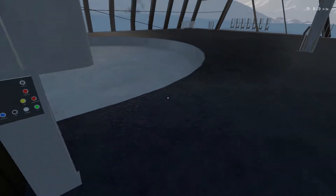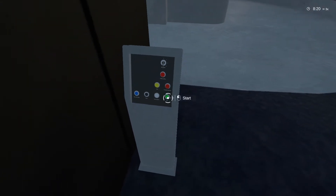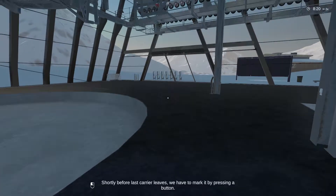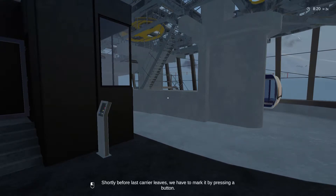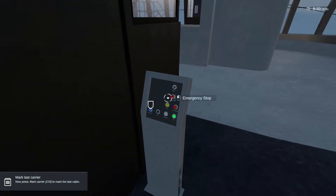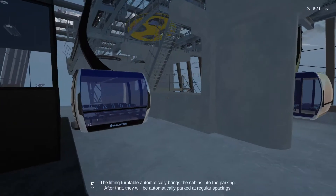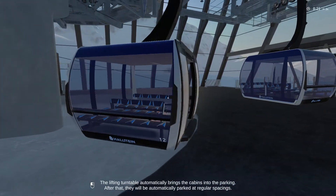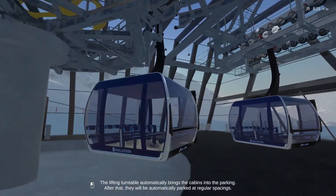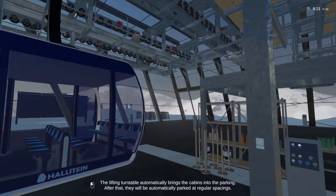I can understand - I get how it works now. I figured it out, I understand. Shortly before the last carrier leaves we have to mark it by pressing a button. Okay, which button? The lifting turntable automatically brings the cabins into parking. After that they will be automatically parked at regular spacings.